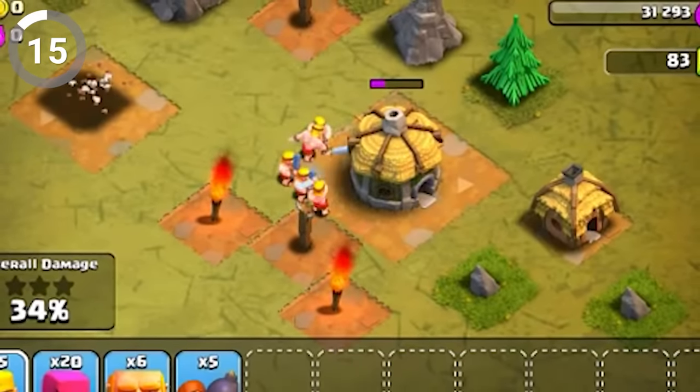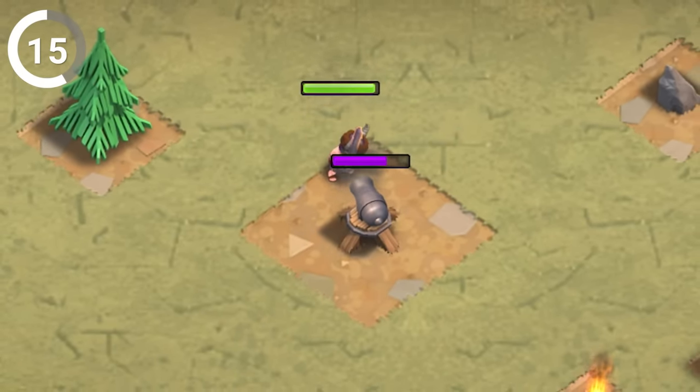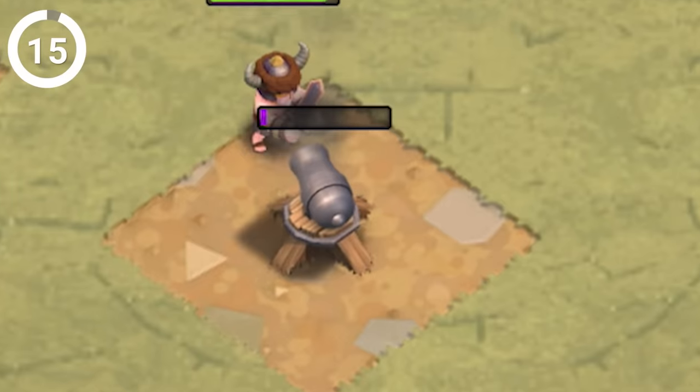Did you know that the first battle in the single player campaign, Payback, has a cannon that's weaker than a level one cannon? That's right. It only does two damage per second and has a measly 250 hit points. What were the developers thinking?